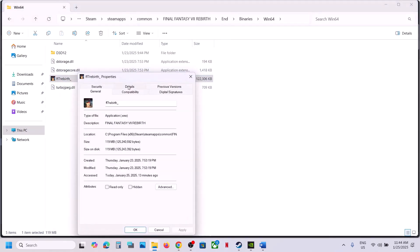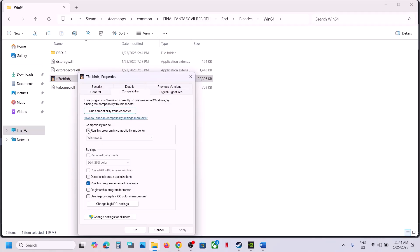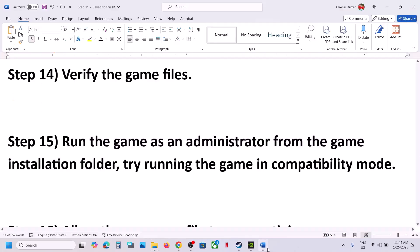If that doesn't work, go back to the Compatibility tab and try setting the compatibility mode to Windows 8, click Apply and OK, then launch the game and check. If it still doesn't work, try Windows 7. You can also check 'Disable fullscreen optimizations'. If none of these work, uncheck all the boxes, click Apply and OK, and follow the next step.